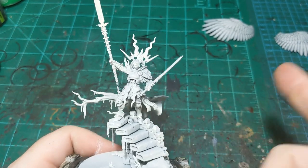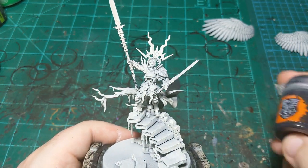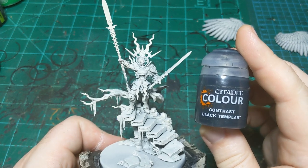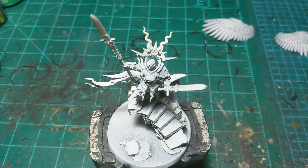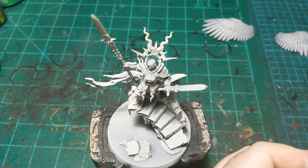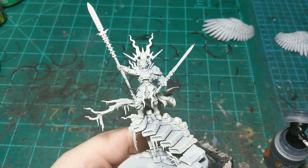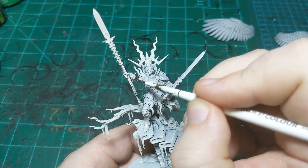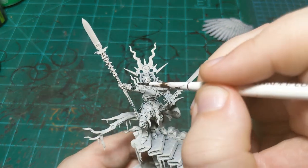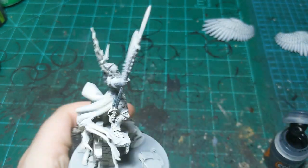Our wings are drying now. We're going to move on to the first step of the figure herself, using Black Templar. This is going to go in all the gaps in her armor — her armor will be gold, obviously being a Stormcast Eternal, but all the gaps are going to be this color. These joints right here are going to be black.